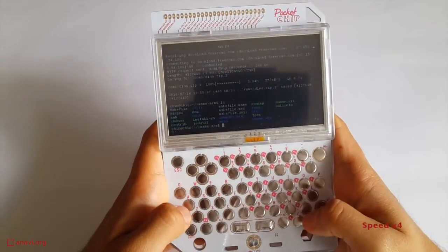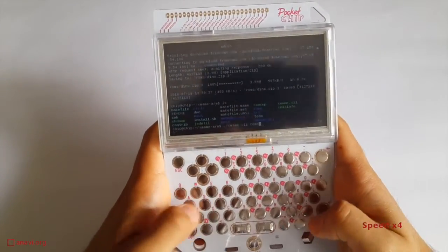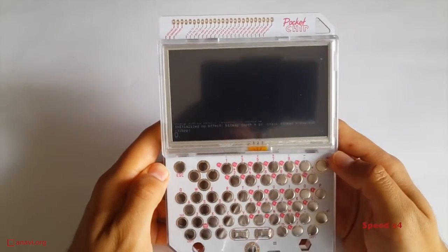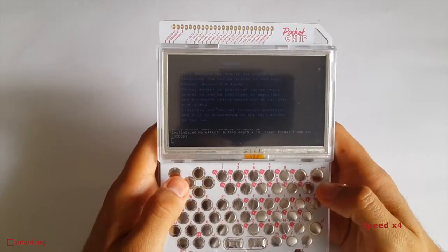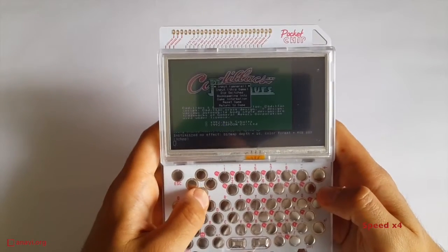I am downloading Cadillacs and Dinosaurs in the ROMs directory. This is the famous game from 1993. Launch the game and press Tab to adjust the controls. I have to insert a coin, so I press 5.